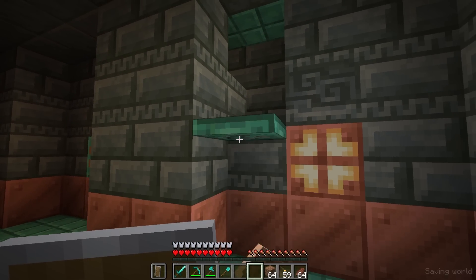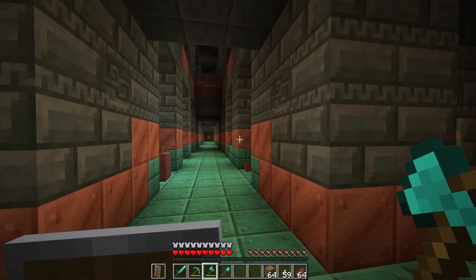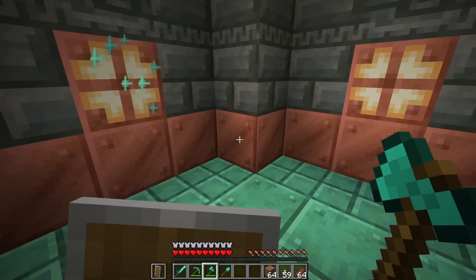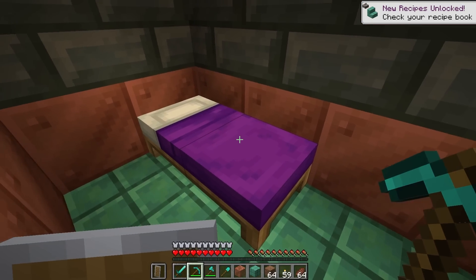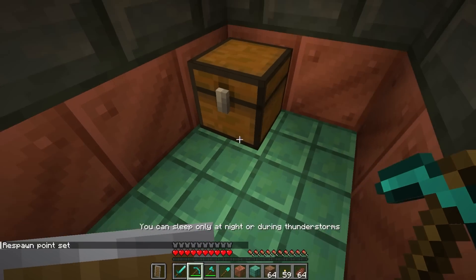Oh these trap doors are so nice. I can strip them too. This definitely looks like I can go through this. Wait - a door! Oh this is so cool. We can set a spawn here - actually I'm gonna set my spawn right here just in case.